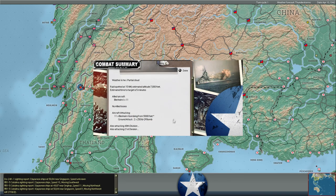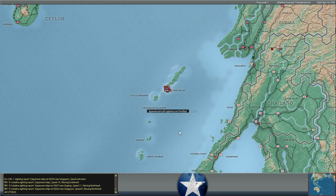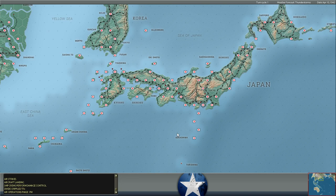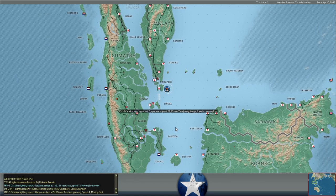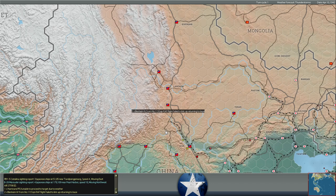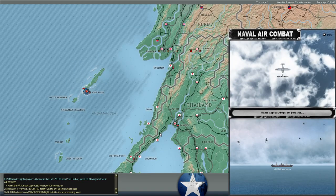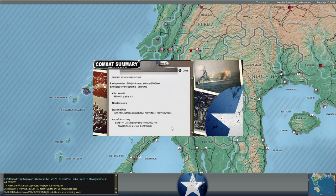We have not seen much success with our air attacks on Japanese shipping all game, so we're getting some good rolls here. We had some success with B-17s on occasion but generally not a lot. This turn has gone very well for us. Three Catalinas coming into Port Blair — they put two bomb hits into the Mikasa Maru. No report of actual Japanese troop losses, so it's possible they already unloaded, but two bomb hits into this cargo ship — heavy fires, heavy damage.